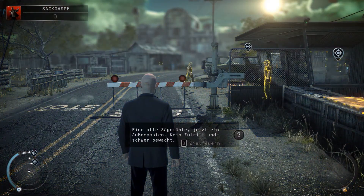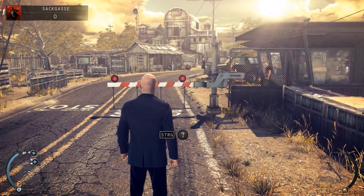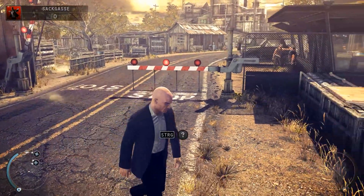Eine alte Sägemühle, jetzt ein Außenposten – kein Zutritt, schwer bewacht. Dexter Industries Home Defense Systems. Hier befindet sich auch schon das erste Sicherheitssystem.